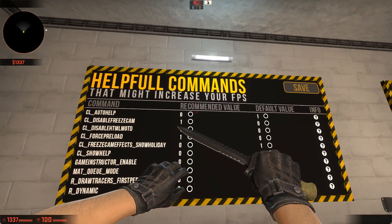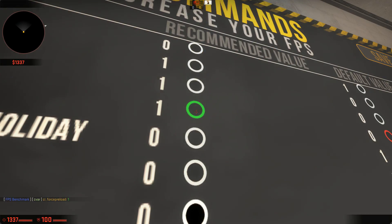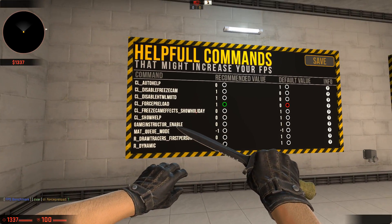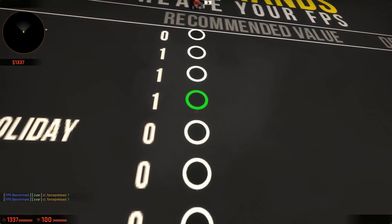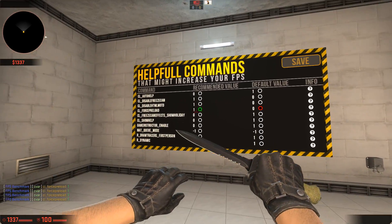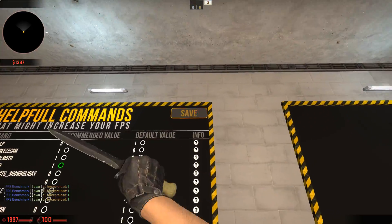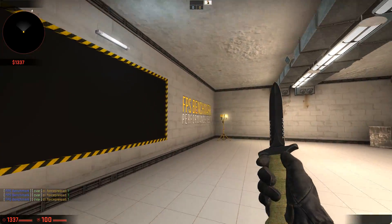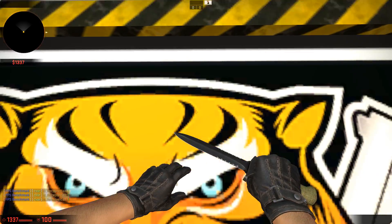Once loaded in, you can see some helpful commands on screen that might increase your FPS. You can use knife commands and things like that. We're going to start the benchmark now — click Start.